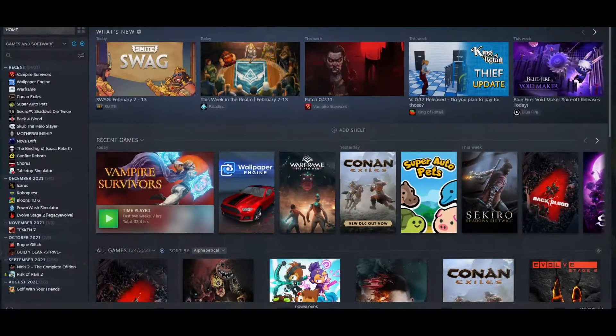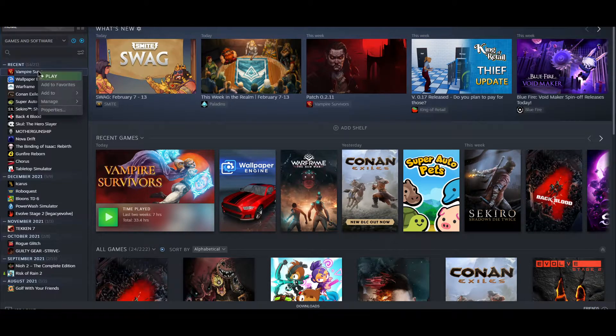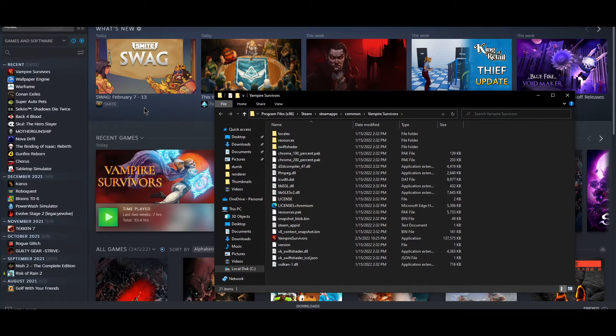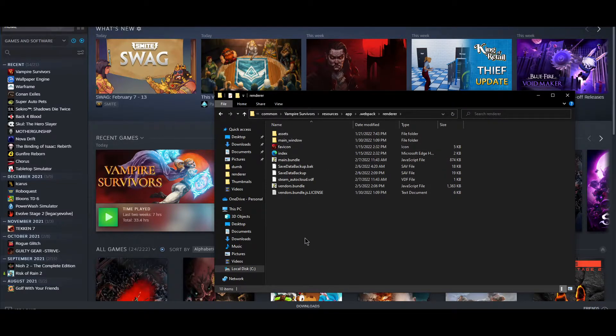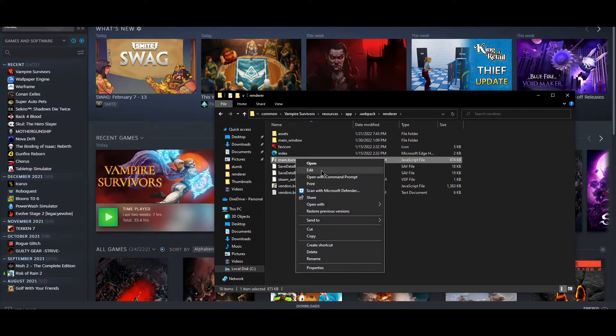If we take a look in Steam, right-click, go to Manage, and then Browse Local Files. You'll see a Resources folder, then App, then Webpack, then Renderer. And then you're going to want to look at the main bundle file.